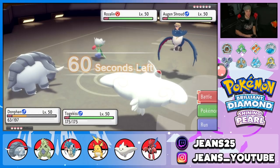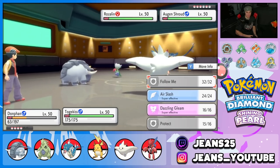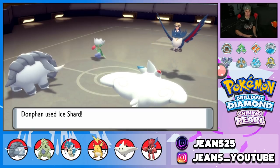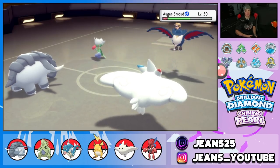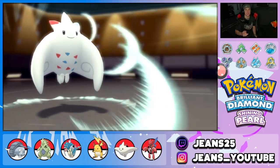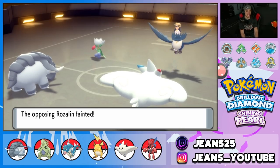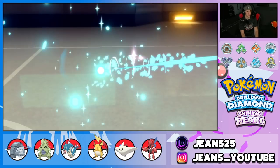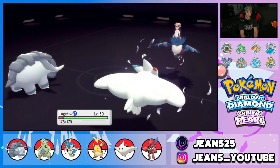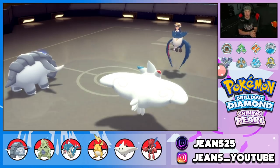Going for Ice Shard and Air Slash because Roserade poses a big threat. Air Slash crits and picks up the KO on Honchkrow — didn't even need a crit, Togekiss is just that powerful. He goes for Steel Wing and we soak it. 4v6 — gotta love it. He gets a crit as well, but Donphan is still in this battle.